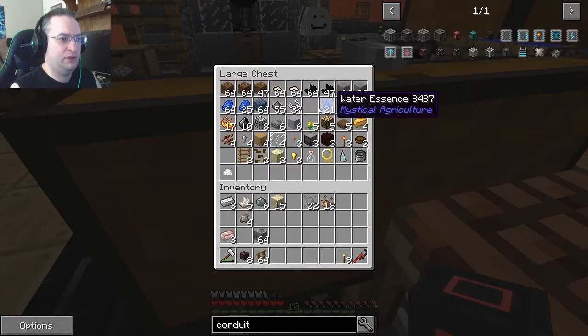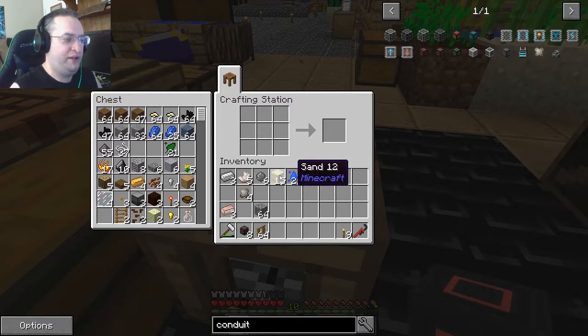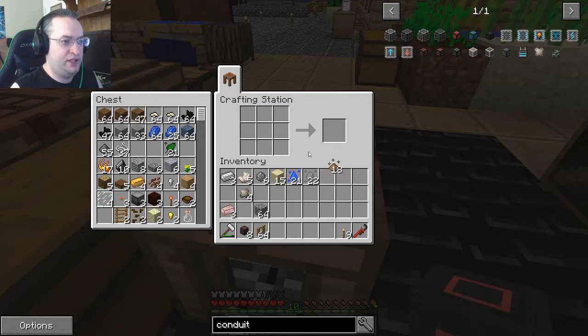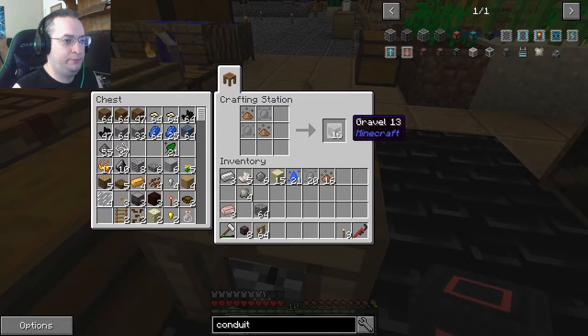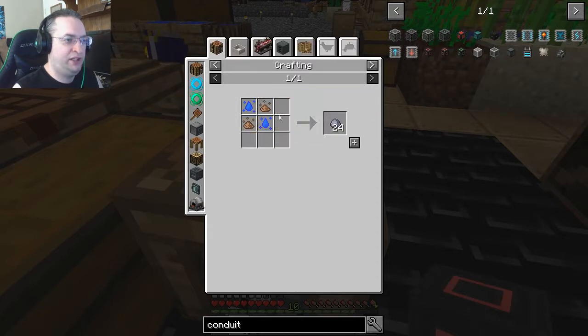You can't make sand until you have fire essence. I'll just grab some sand out of one of my sieves. Dirt essence in what pattern for gravel? Let's do gravel first — let's just look it up. Dirt up and left. Boop, boop. Got gravel. Got sand. Gravel, gravel. Sand, sand. Clay, clay. Put these back in the chest. Now I can make a bunch of this.